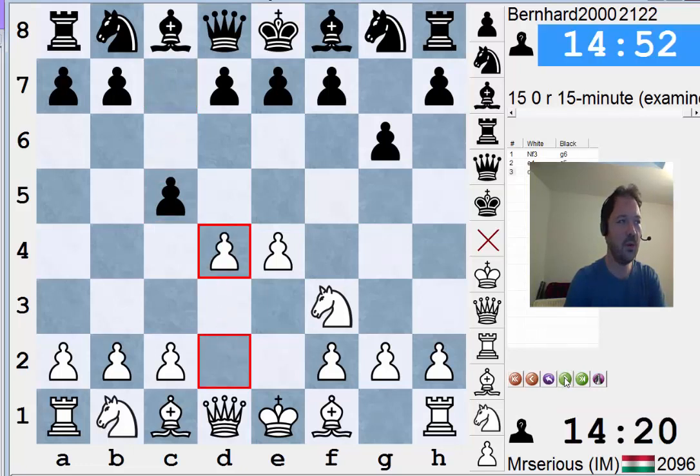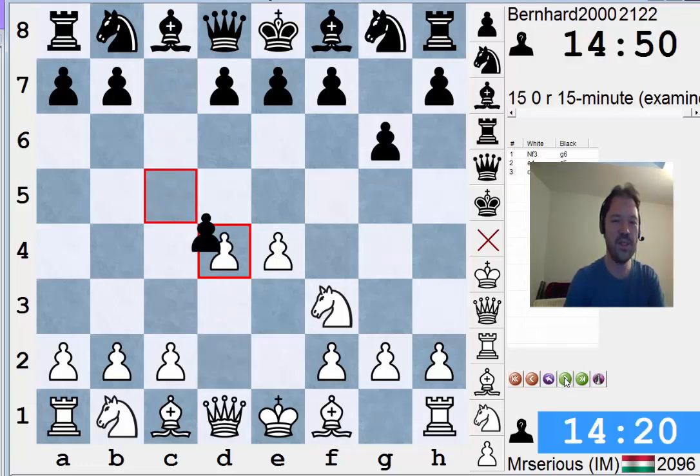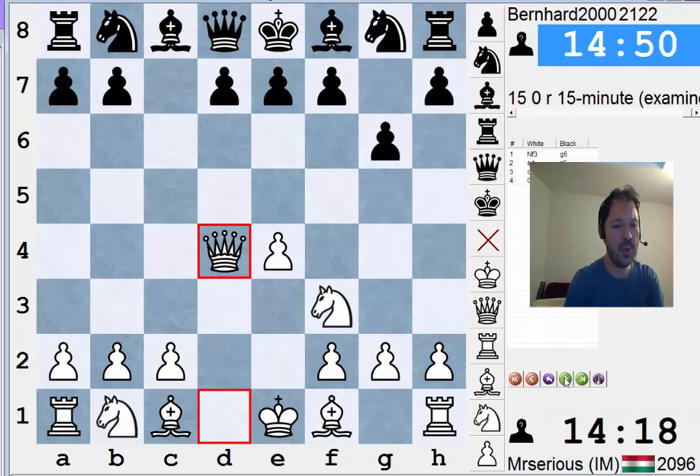Now white plays d4. Black plays cxd4, and knight takes d4 leads to a normal Hyper-Accelerated or Accelerated Dragon. Black can deal with white's choice of Nc3 or c4. But after queen takes d4, play takes on a much more forcing nature.